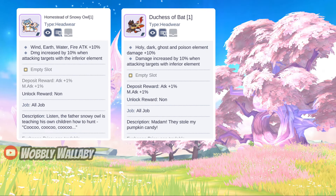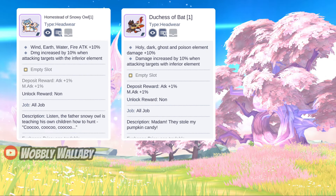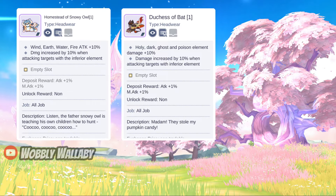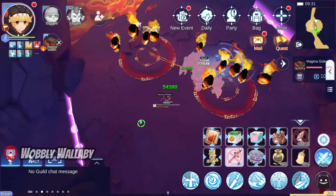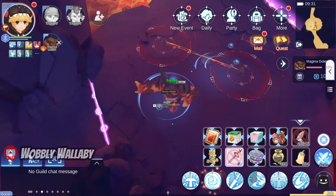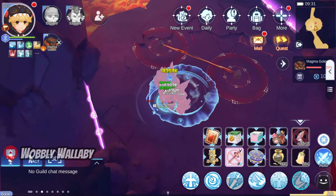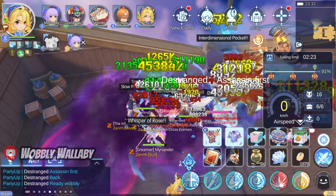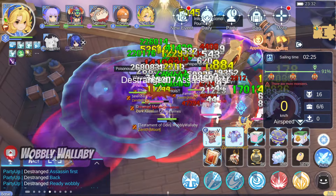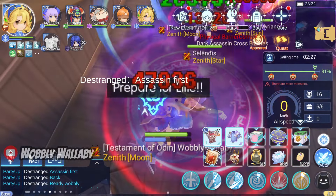Next for Time Witch Machine options, there are two headwear I most use: Homestead of Snowy Owl and Duchess of Bat. Both do extra damage to inferior elements — for example if you use water against fire monsters. This is the best in slot headwear against inferior elements, and Duchess of Bat is very popular these days due to the Dark Convert meta, which is very popular in White Star Airship, where you're converting to Holy Element.